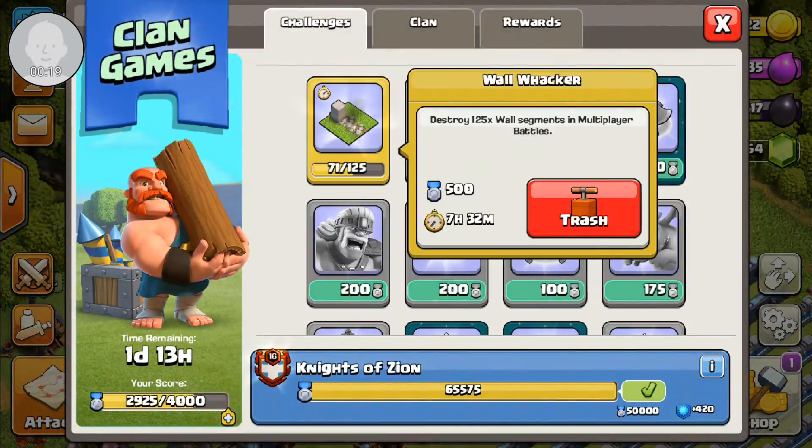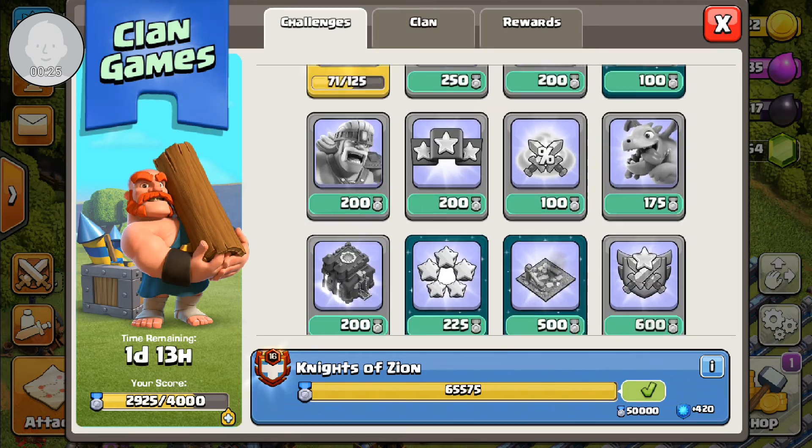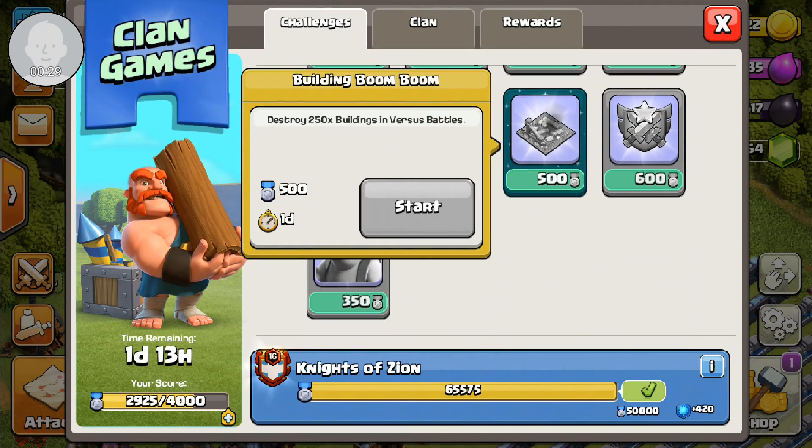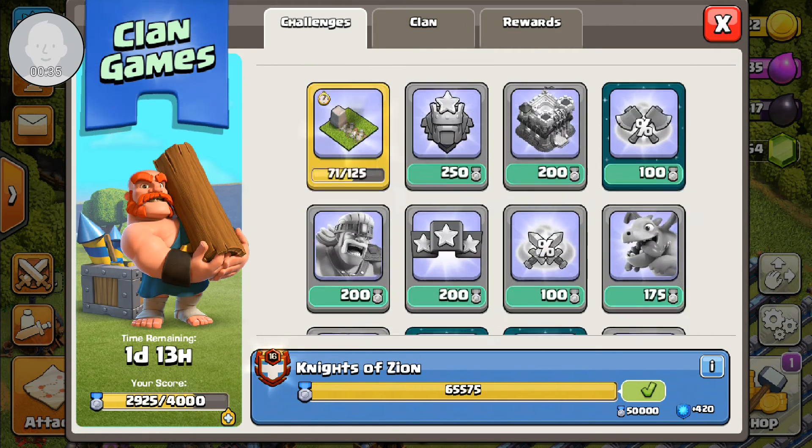I'm working on the Wall Wrecker achievement. I have 71 wall segments destroyed. I just need a couple more — 125 actually. So I'll be working on these higher level ones just to get more points and max up as fast as possible.